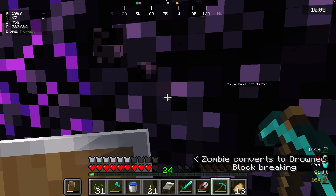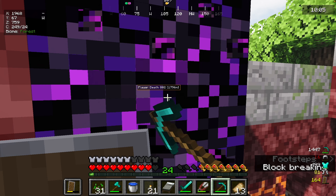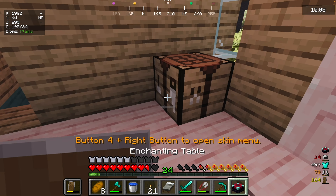I'm getting as much obsidian as I can because I want to make a very big portal, like one of those really cool aesthetic ones. I don't know what crying obsidian is for though - I'm just taking it because it looks cool. Now I can make an enchantment table. For now let me just place it in here because it looks cool, but I'm definitely going to be changing that later.